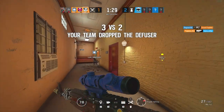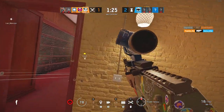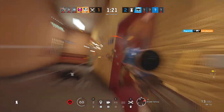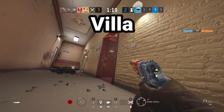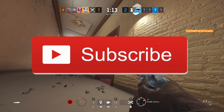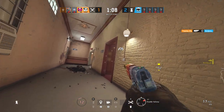Yo what's up guys and welcome back to Boundary Break, the series where I get to show you an exclusive look around the outsides of your favourite maps in Rainbow Six Siege. In today's episode we're going to be checking out Villa, Yacht and Theme Park. If you are new to the channel make sure you subscribe and leave a like and let me know down in the comments which maps you would like to see in the next episode.